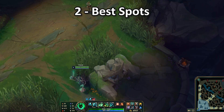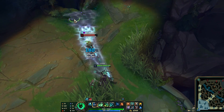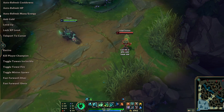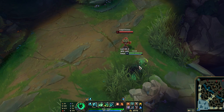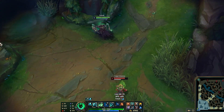The best spots to utilize Hex Flash are in the alcove — you start attacking it, you go invisible, and then you just land the Q and surprise them out of nowhere. Generally, you always want to make sure you are in a bush, sitting freely and unseen, then you land the Hex Flash and proceed.